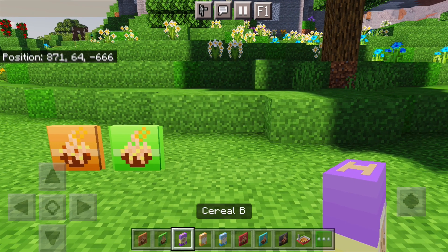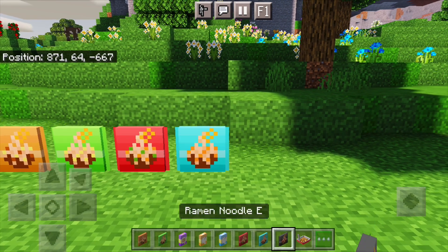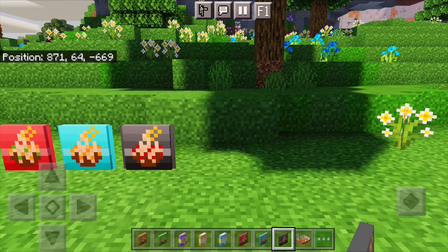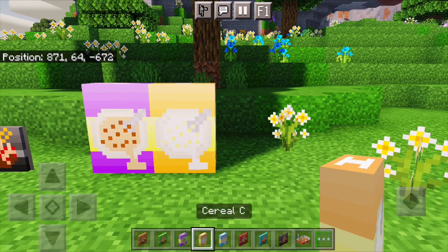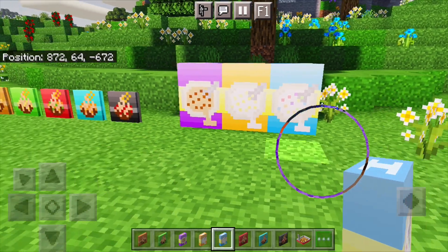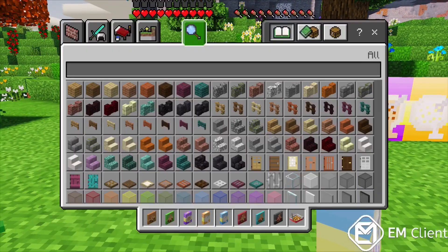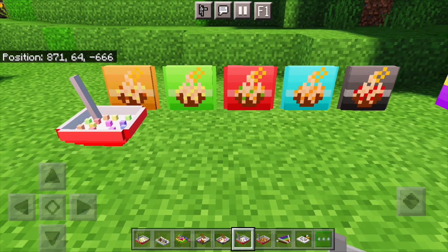They have really cute noodle boxes and cereal boxes. The noodles range from A to F — so that's one, two, three, four variants. For the cereal boxes it's A to C — so A, B, and C. We also have some other items.